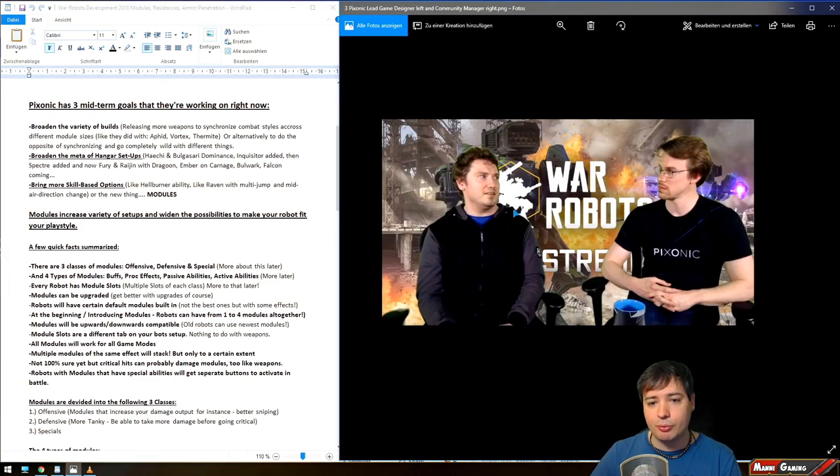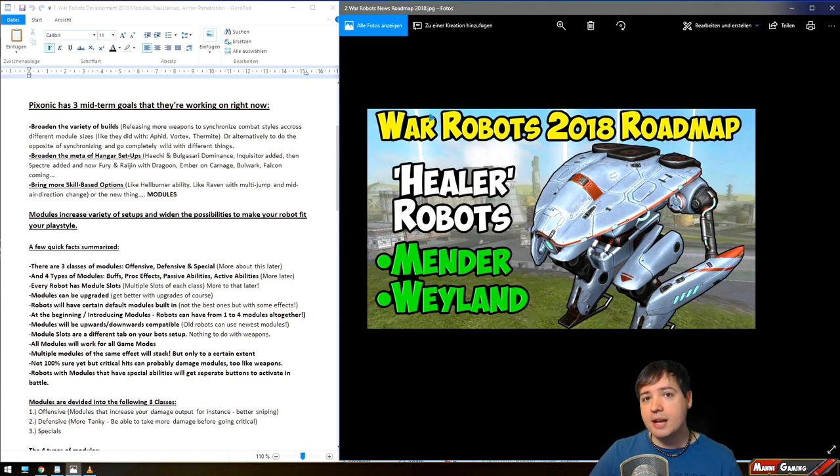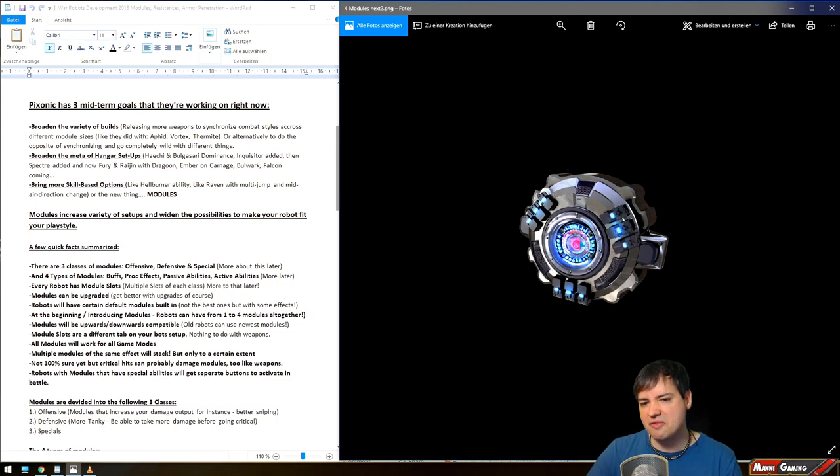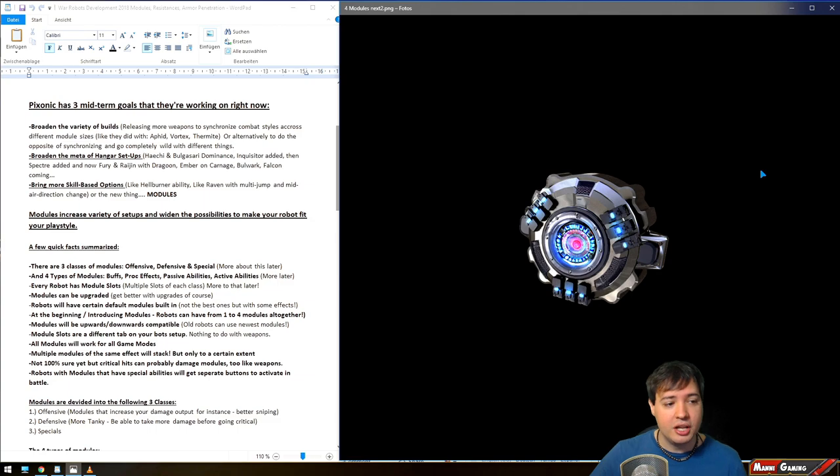You can see more module examples on screen. By the way, if you haven't seen the video I made about the roadmap 2018, workshop 2.0, and the healing support robots Mender and Wayland, click the 'I' button in the upper right corner. I'm not covering that information again in this video — I'm focusing on modules, armor penetration, and resistance. Some of these module images look like armor plating, a defensive module, some kind of shield, stealth, or maybe an engine boost of around 10%.